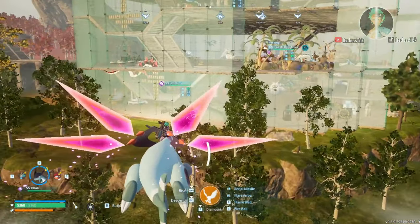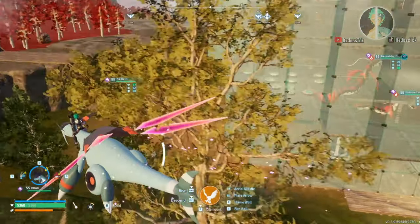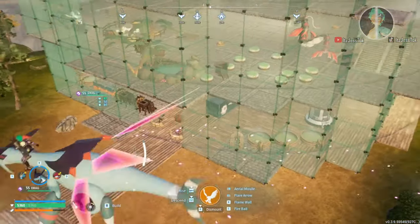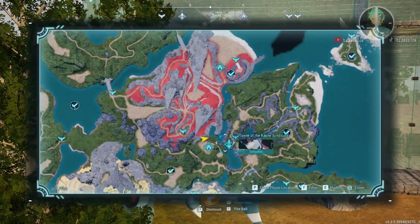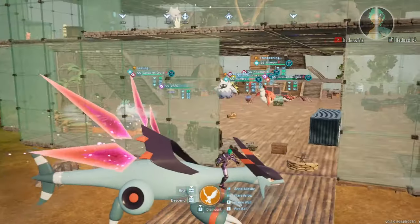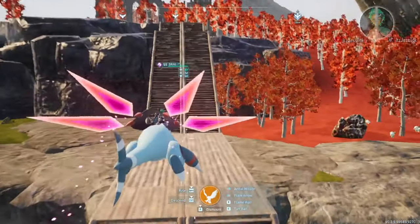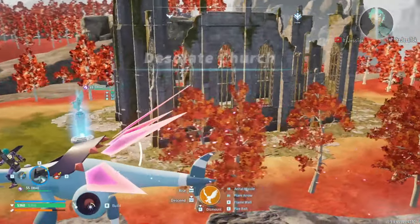The first one is the patch of land right in between the Rain Syndicate Tower — the one with the Grizzbolt, the big yellow guy — and the Desolate Church, which has all the ores in the back. This is one of the best locations to have ore and a large flat area to build your base. This is actually the same base that I started with and now I'm ending with.